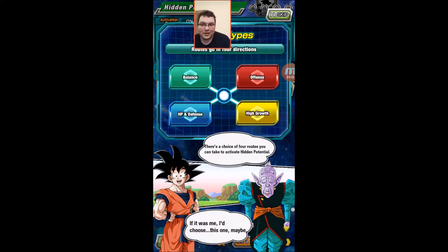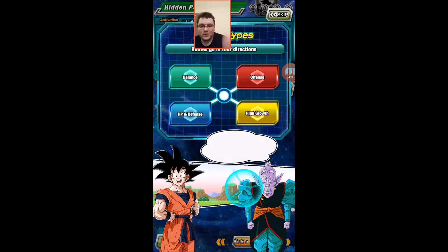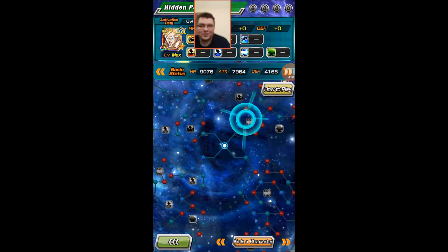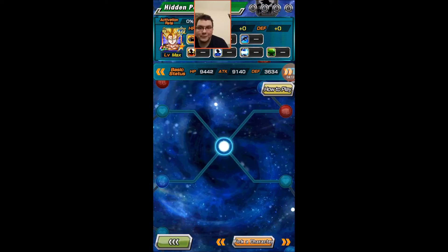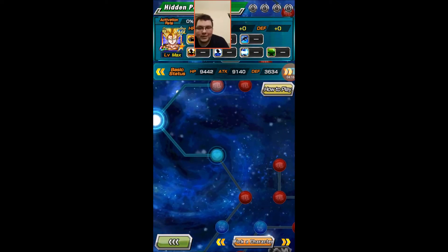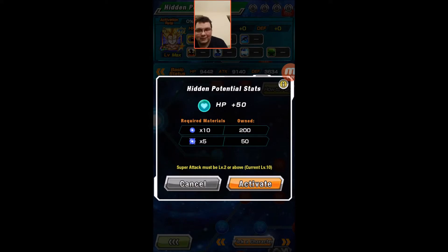This is telling you what the four paths are: balance, offense, defense, and high growth. Here's what it looks like — you've got your four paths. I'm going to pick a character; I want Super Vegeta. The requirements are 10 and 5.